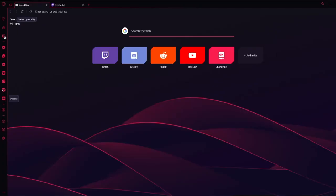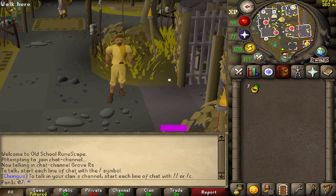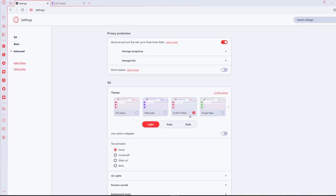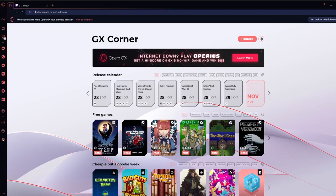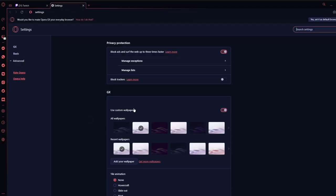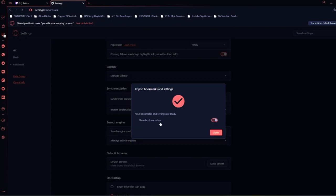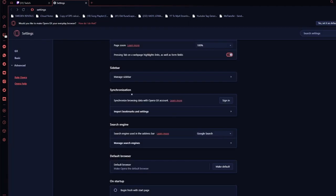It also lets you know when you get a new follower. There are also sidebars for Discord, Messenger, and a whole lot more. Another thing a lot of you are going to like is that you can customize your browser to look exactly the way you want — from colors to wallpapers, it's literally all there. GX is also equipped with an import tool that allows you to quickly import all your settings from your previous browser, including your browsing history, bookmarks, and all of your cookies.